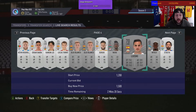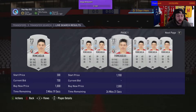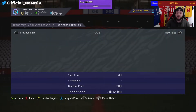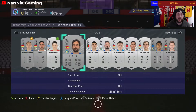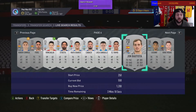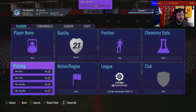This guy has 700 coins on him. Once you get familiar with the prices you know exactly who goes for what. This guy goes for 1.5k, so 700 coins on that card is fine — we could probably set a 1000 max price and make around 500 coins profit before tax. Once you're familiar with the prices you can move straight to the sniping filter.